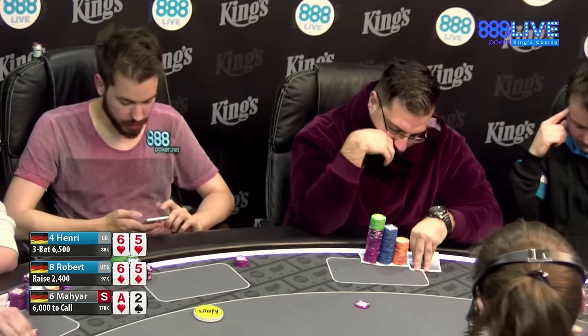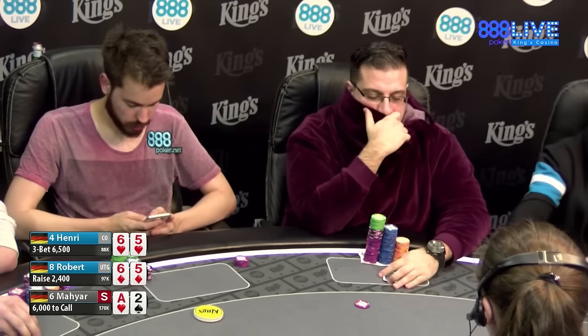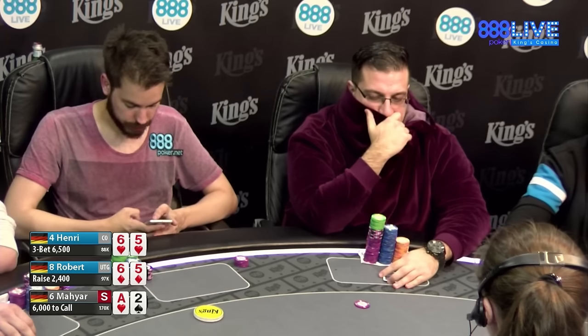So what's going on here? We got a 3x from Henry, 6x suited. And I think this is kind of interesting — now you're thinking about putting in a cold 4-bet in the small blind with ace-2 offsuit?